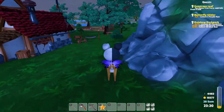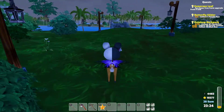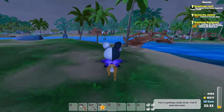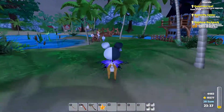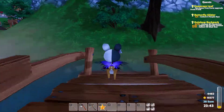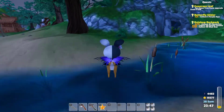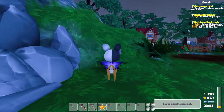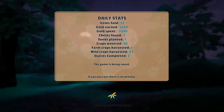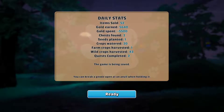Let's go back to the wanderer now and see if we can't put that last item in the case. I wonder if we get anything for completing the museum. I don't think I'm going to make it. I have two items for you — I don't have the things that I need. No, I'm not going to make it. What a bummer. So we sold 52 items, we earned 5,600 gold but we spent 5,500. We found two chests, planted one seed, watered 20 crops, harvested 44 crops, and we completed two quests.